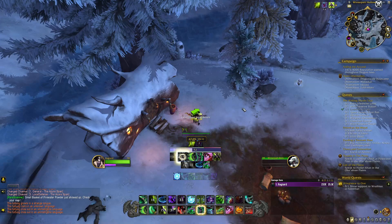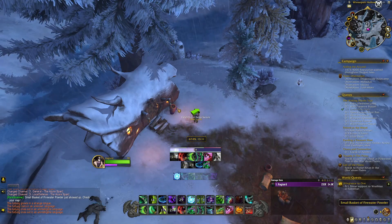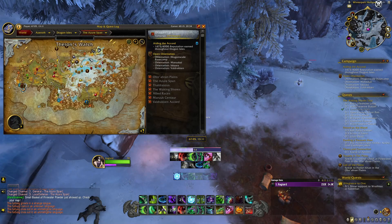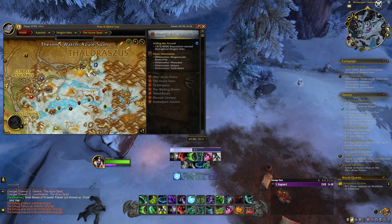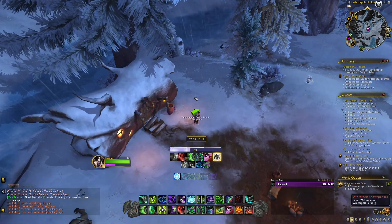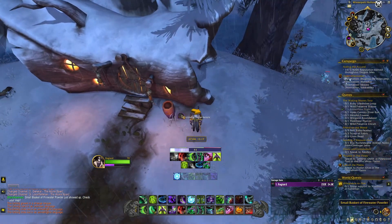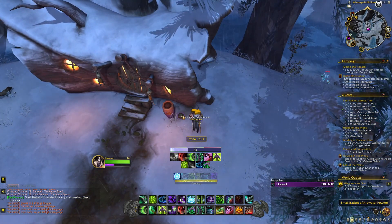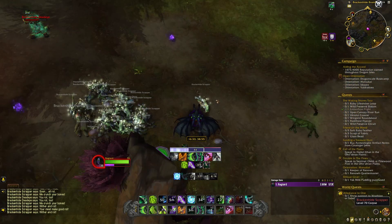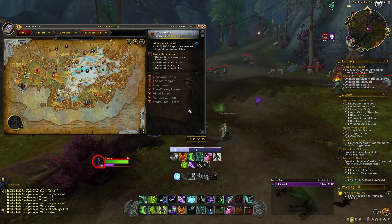The next one is nice and easy: the Fire Water Powder. That's going to be in the Azure Span, right below Foul Gnarlus up at the very top, right above Theron's Watch. You'll probably have to kill a couple of yetis when you come over here, but it's simply sitting on the ground. Just loot it and you get another three points.